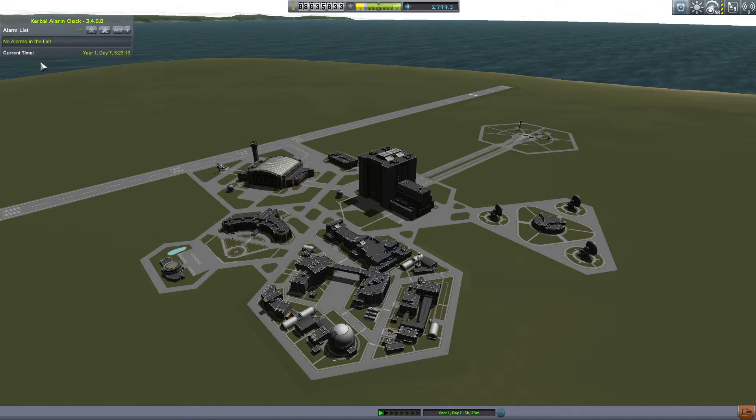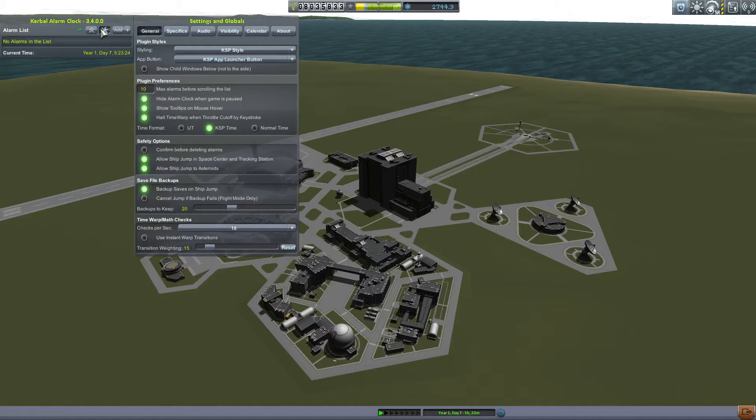The next button over in the main window is the settings button, and this opens a side window with various tabs to adjust settings. The first tab we'll look at is General. The first section of this tab is called Plugin Styles — this is for visual adjustments only, so I'm going to let you discover those for yourselves. Next is Plugin Preferences, where you set things like the max alarm list size, hide when paused, tool tips, halt warp if you manually adjust the throttle, and time format.